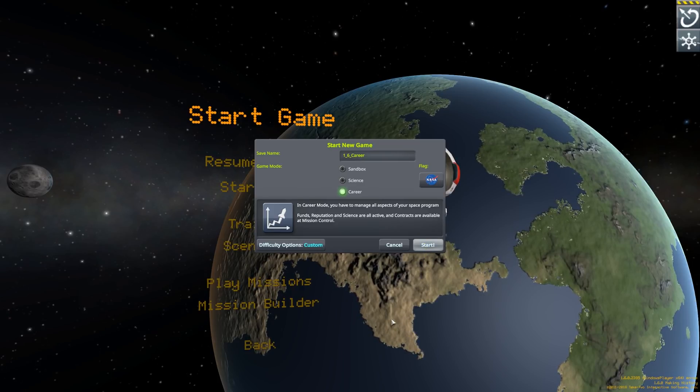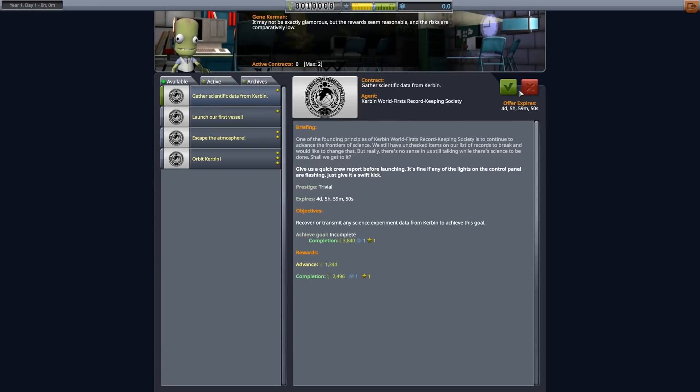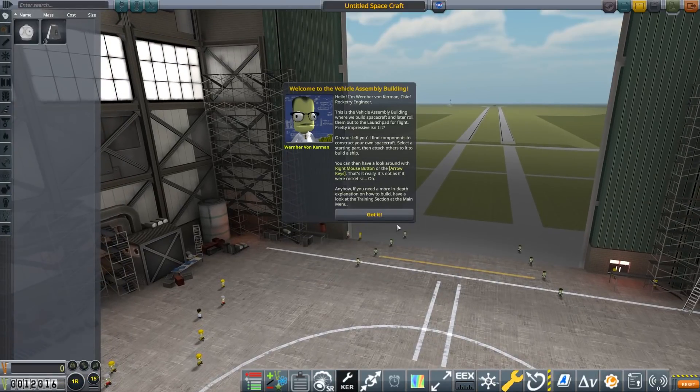I've still got mods installed, but the majority of them are actually incompatible - it's a brand new version, so they may or may not appear. Some of them appear along the bottom of the screen. As usual, you might just start by accepting the first couple of missions for launching a vessel. The main feature in 1.6 is that they finally added a way to show Delta-V in the game.